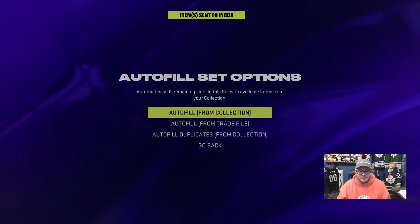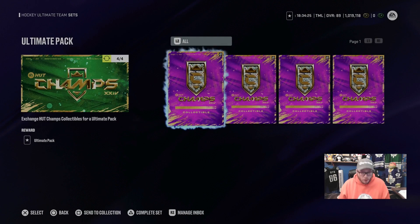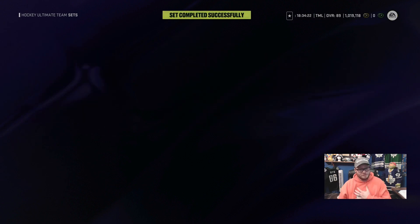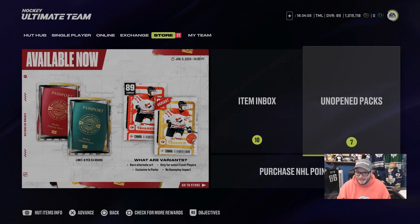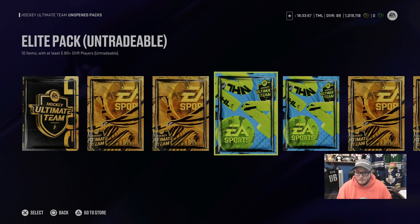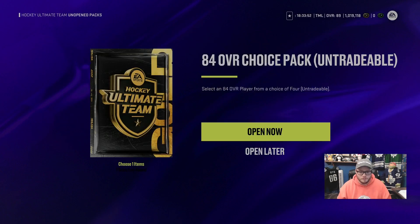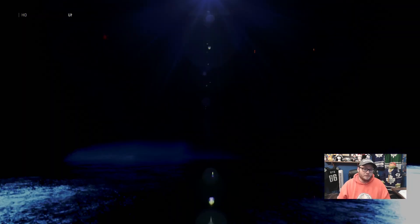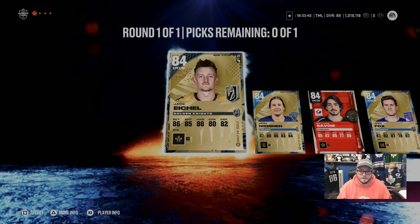This is not a very good idea — this should be saved for Team of the Year, which comes out at 1 o'clock tomorrow. If you have zero patience, I understand; I have the discipline of a child and I'm not going to be able to wait. We have four Ultimate Packs and two Elite Packs with an 84-plus. I'm just going to rip the 84-plus first, then the two Elite Packs, and then the four Ultimate Packs.